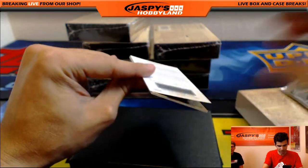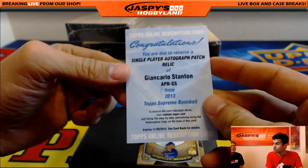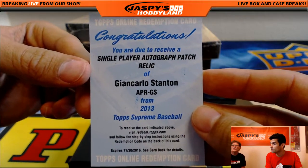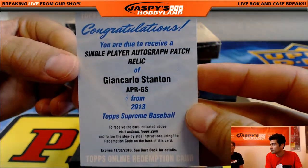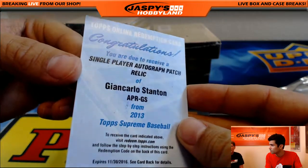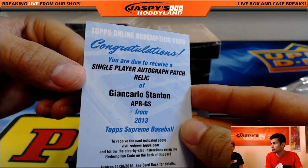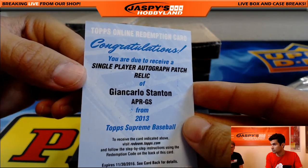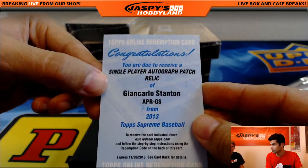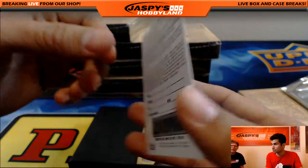We got a redemption card — a single player autographed patch relic for Giancarlo Stanton. Wow. We have to figure out the team. The card says 2013 Top Supreme. We believe he was with the Marlins — someone drop it in the chat — actually wait, somebody says the Braves? We'll do research and see who that goes to.